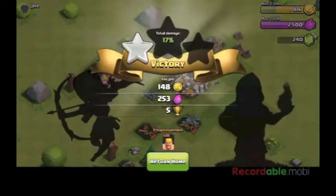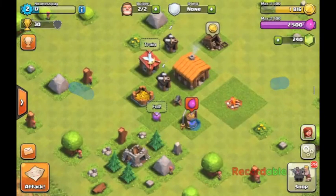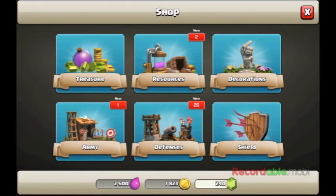Here we go — we got a perfect! That means it's 30 trophies. And we actually got some loot. Now an elixir storage is full, but not the gold storage.